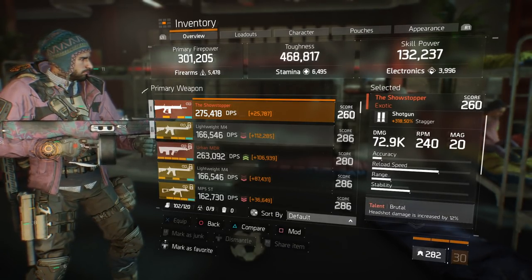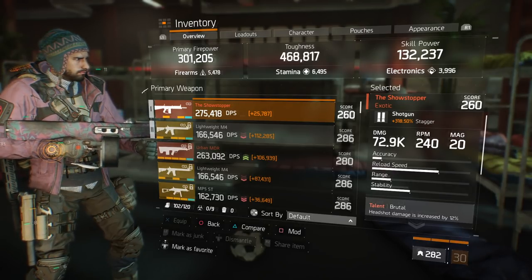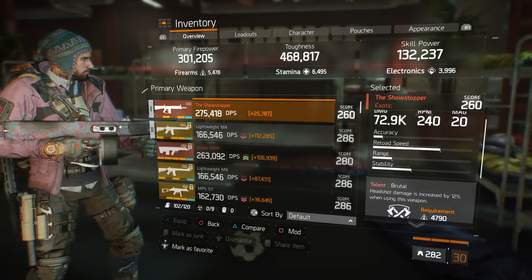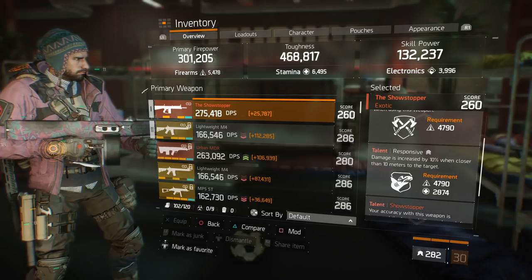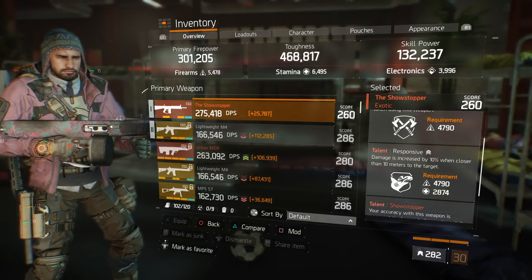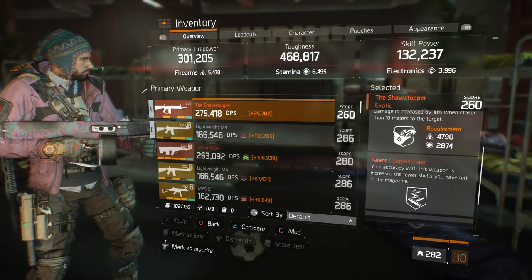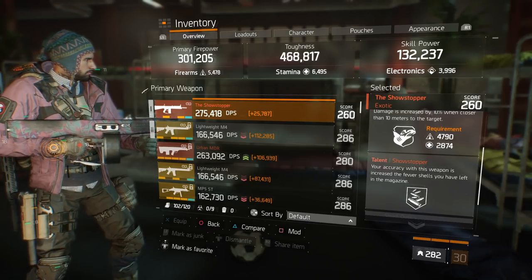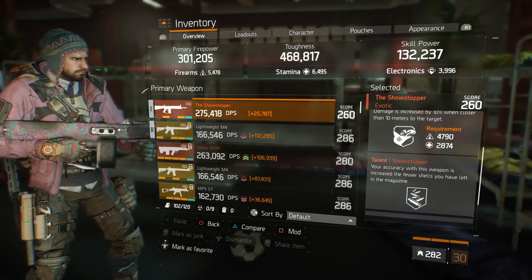Let's get into the gun that makes this build — the Showstopper. Base damage is 72.9k, RPM is 240, and mag size is 20. The stagger on the shotgun is 318%, which is great in PvE — remember stagger was removed from PvP but still works well in PvE. For talents, I'm running Brutal (headshot damage increased by 12%), Responsive (damage increased by 10% when closer than 10 meters), which is essential on all shotguns since you'll likely be within 10 meters of your targets. And of course the Showstopper talent — accuracy with this weapon increases the fewer shells you have left, and your stacks build much faster with the 6-piece classified.